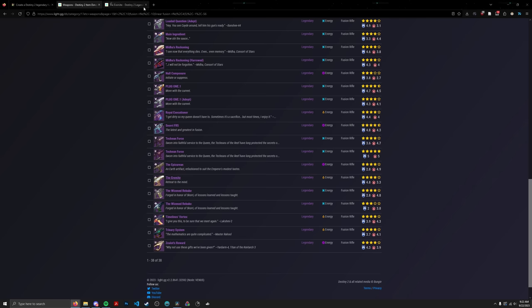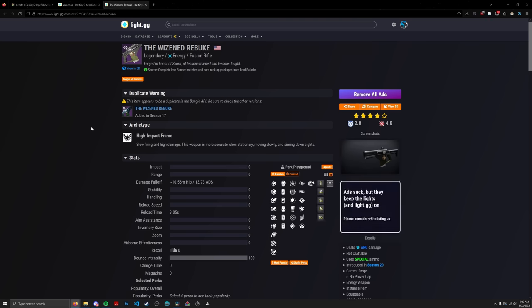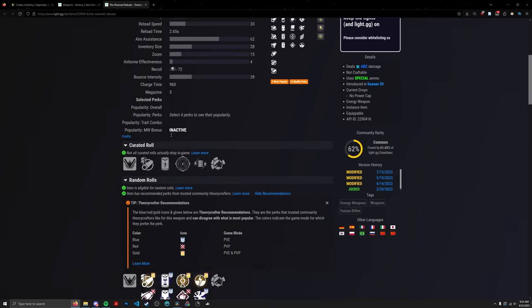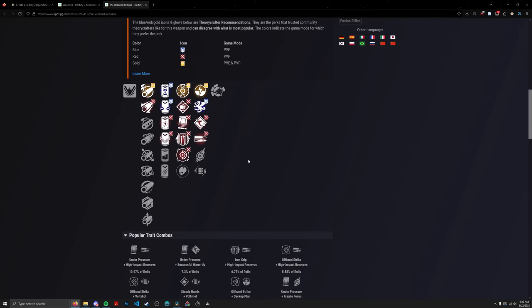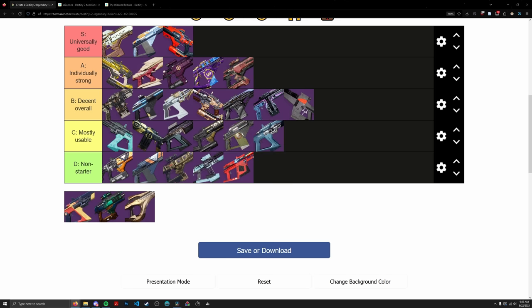Wizened Rebuke is an Iron Banner High Impact Fusion with Volt Shot and Vorpal, with High Impact Reserves. It's the only other fusion that rolls Voltshot besides Iterative. We're basically just looking at Vorpal here — Voltshot isn't really a consideration on a High Impact. Classifying this as an energy damage fusion rifle, going in C tier, right next to Exile's Curse scoring-wise.